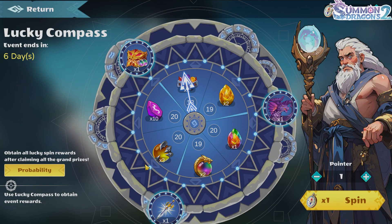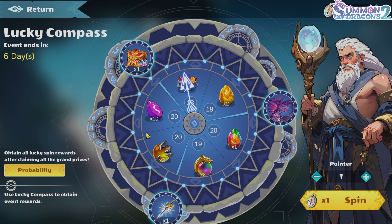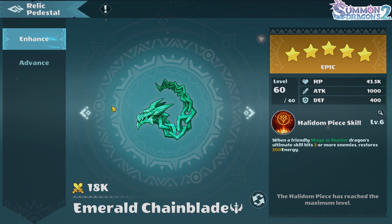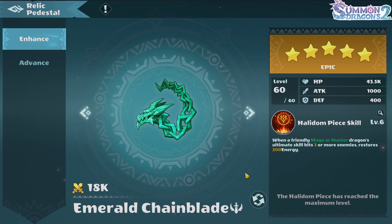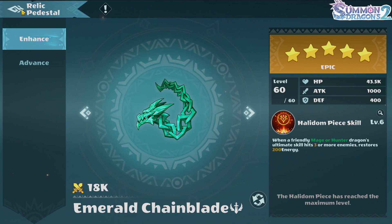Also in the patch notes, I managed to check out the ring of greed — I don't know what it's called, because it was basically the name for eternal evolution. It's in the lucky compass. It's the charge blade, and guys, it's not good for mage dragons. You don't want to have this, so you can skip it. The other helidum — the yellow one, the emerald chain blade — is better for mage dragons. So you want to max out this instead of the red one.